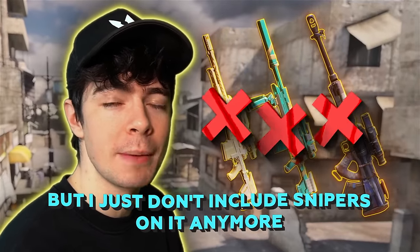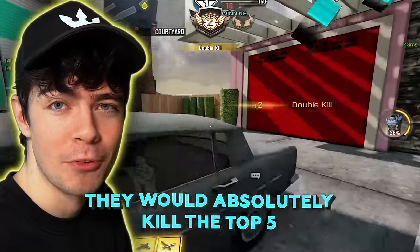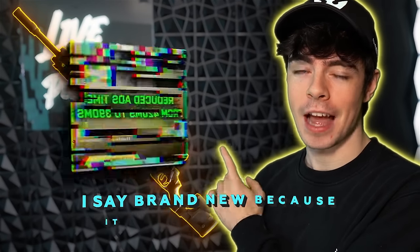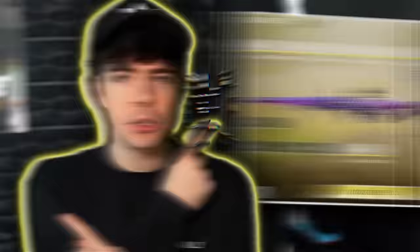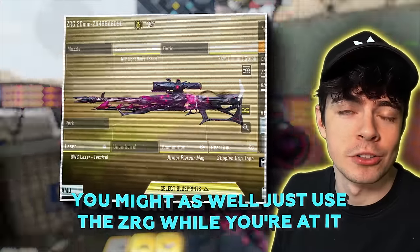If you're watching my top 10 guns for the first time, you'll not know this, but I just don't include snipers on it anymore, because if snipers were included, they would absolutely kill the top five. Some that I would recommend are the brand new Outlaw — I say brand new because it was newly buffed — along with the DLQ, the XPR, the SVD, Quashka, and Locus. If you're hardscoping across the map, you might as well just use the ZRG while you're at it.